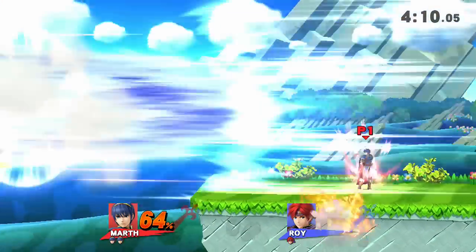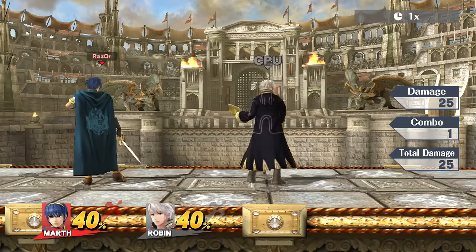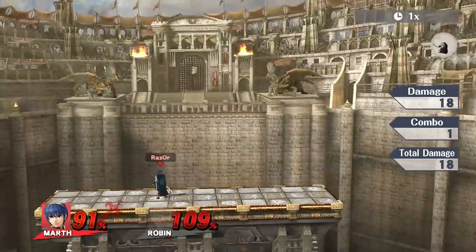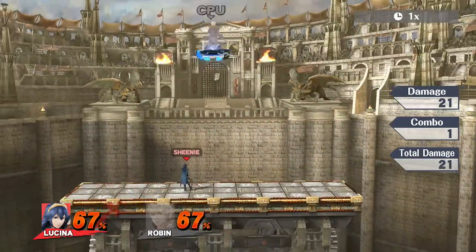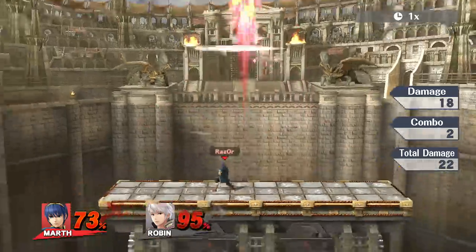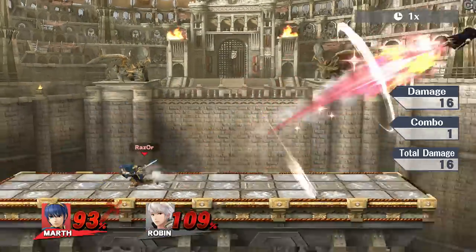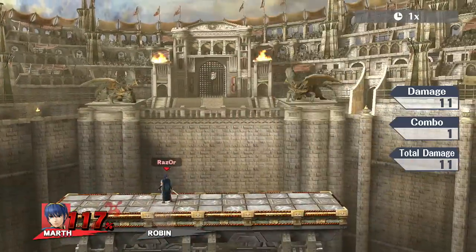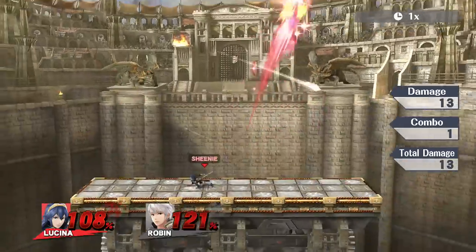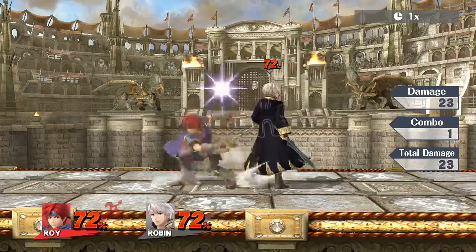As far as kill moves go, here is how they stack up in a controlled environment mid-stage against Robin. Keep in mind that in training mode there is no rage effect or staling, so every attack will be at 1.00x knockback. Marth's forward smash kills as soon as 40% when tippered and 91% untippered. Lucina's forward smash kills as early as 67%. Roy's forward smash sweet-spotted kills at 47%, and regularly at 64%. Marth's up smash kills at 73%, Lucina's at 67%, and Roy's at 65%. Marth's down smash kills at 93% tippered, 177% sour-spotted, and on the backswing kills as soon as 56% tippered and 85% sour-spotted. Lucina's down smash kills at 108% and 76% on the backswing. Roy's down smash kills at 91% and 72% on the backswing.